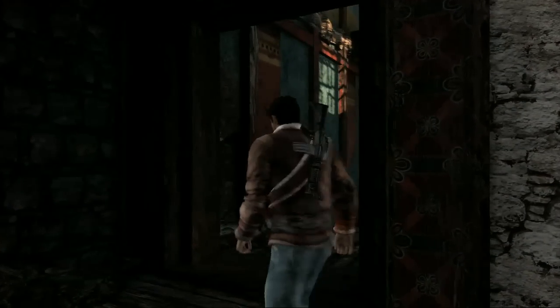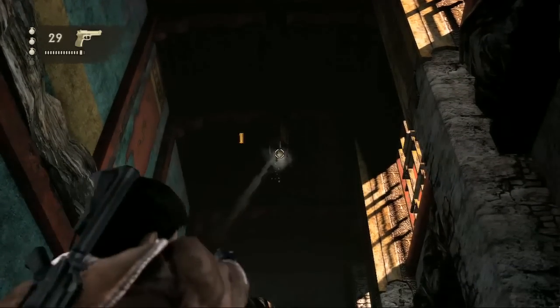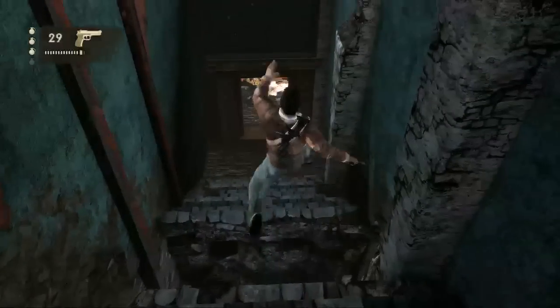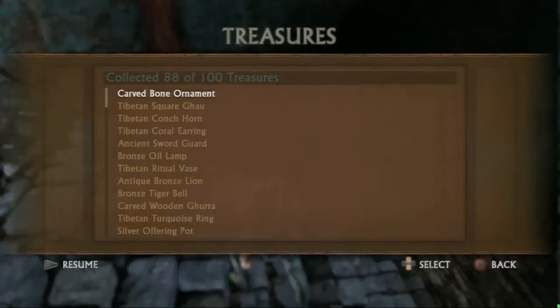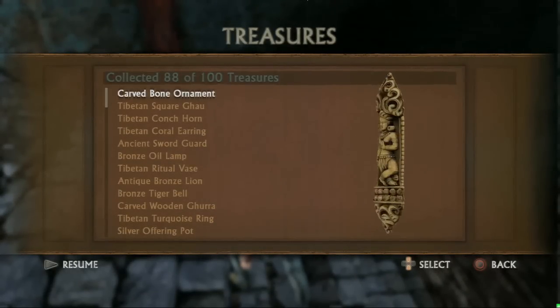This next treasure — you ride the zip line down, then after you get off the zip line you're in this little room. Just shoot the treasure down. You've got to jump over — there's a little gap in the stairs here. Jump over that and pick up the treasure. It's a carved bone ornament. That's creepy. I wonder if it's human bone. Probably not.